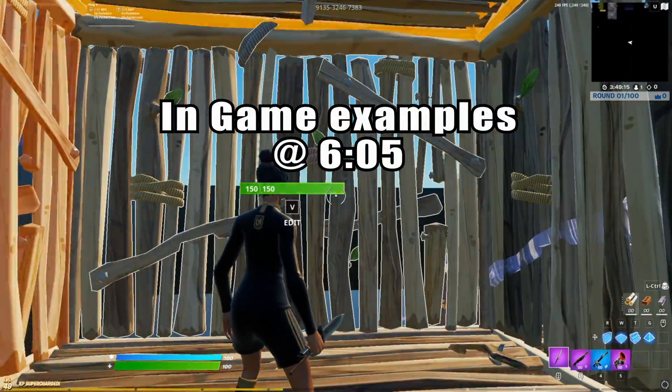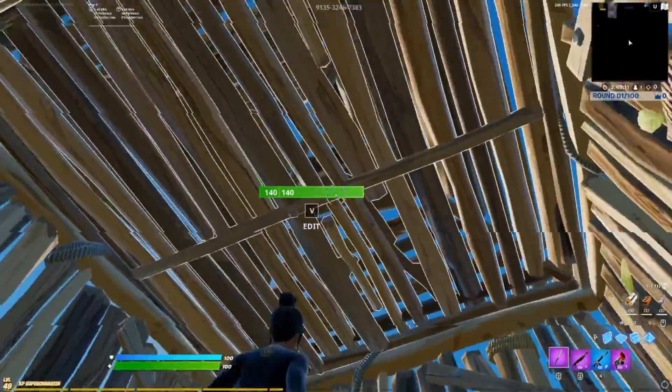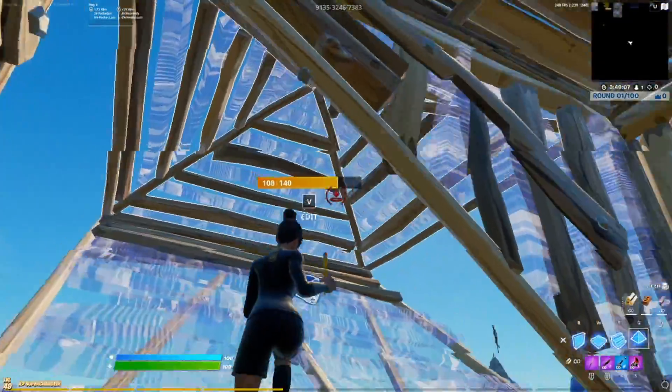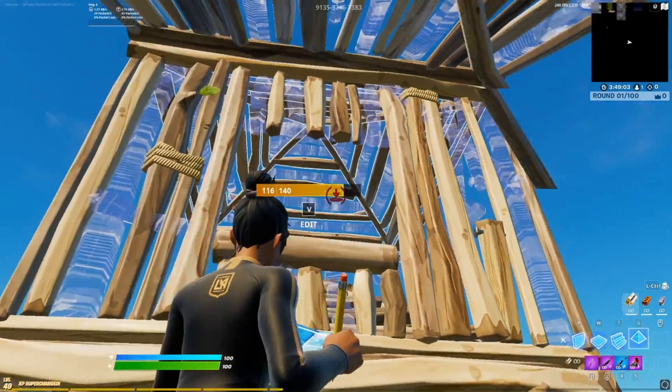So the way this play style usually starts out is you'll be boxed up and they're one or two layers above you. Let's say they're right above you — what you can do is edit out the side, place a ramp, cone, edit the cone like this, place a wall, then edit a window and place a cone over top of them.